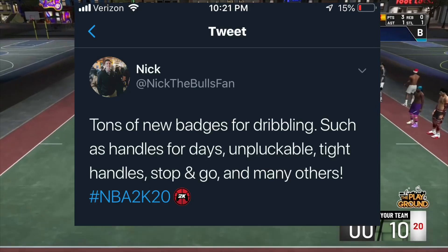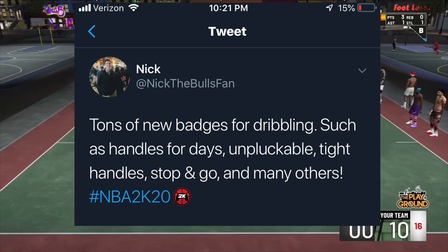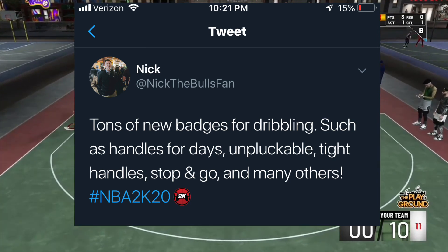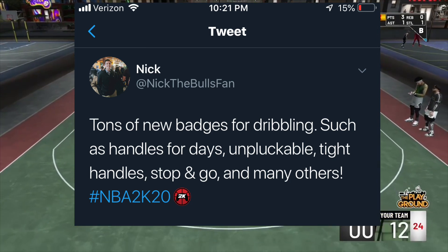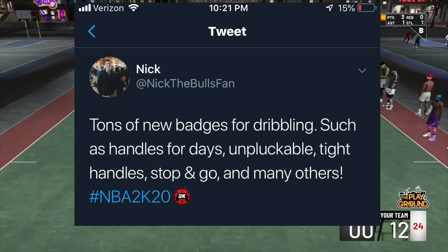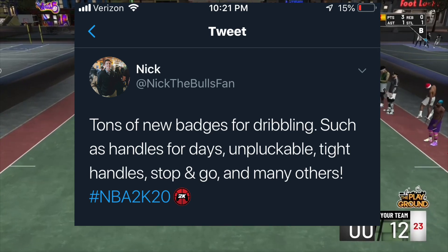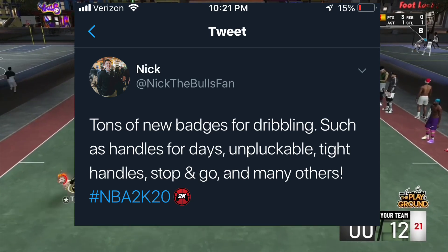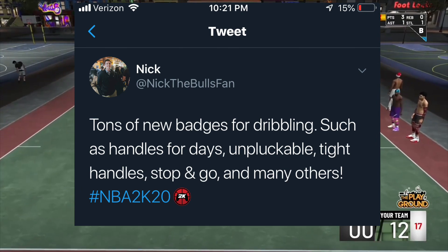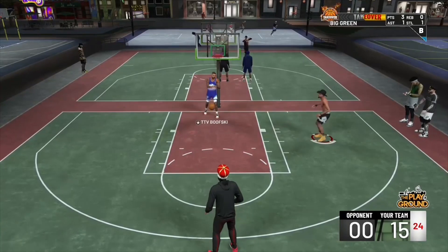The last screenshot I'll be showing you guys says tons of new badges for dribbling, such as Handles for Days, Unplugable, Tight Handles, Stop and Go, and many others. For us point guards — you guys know I like to dribble — we have new badges, or I'll say new names for badges, because they're possibly going to be based on the same type of thing. So yeah, they're going to have new names for the badges.